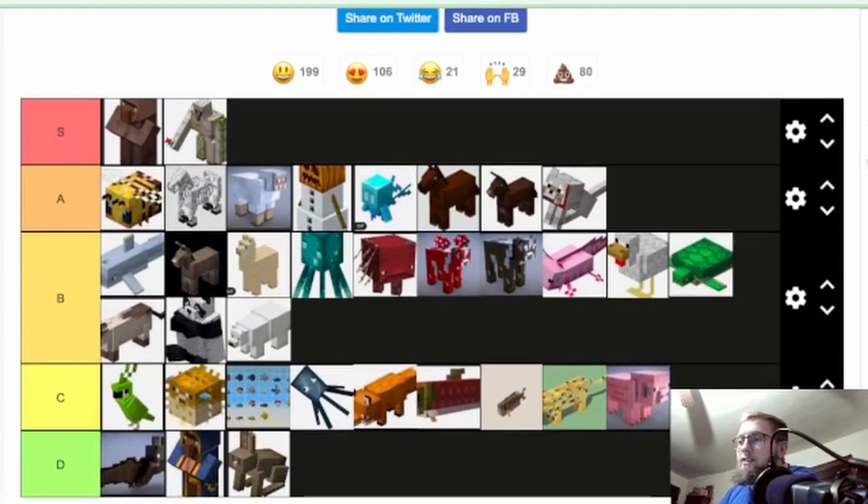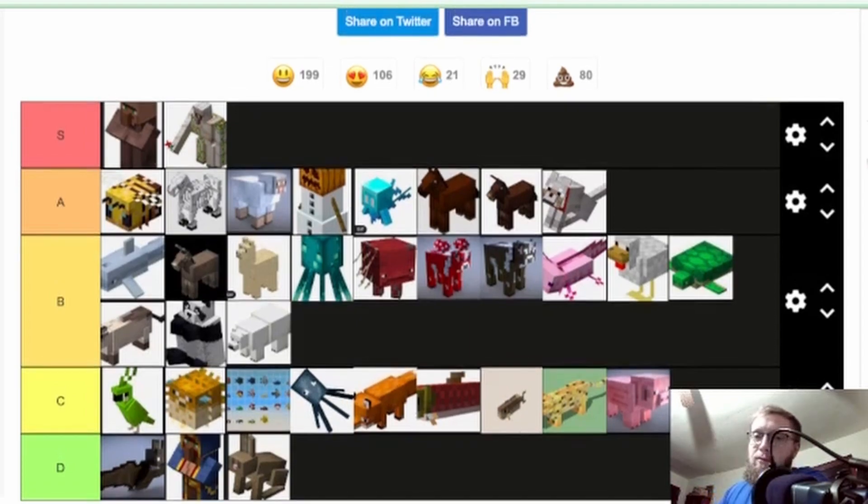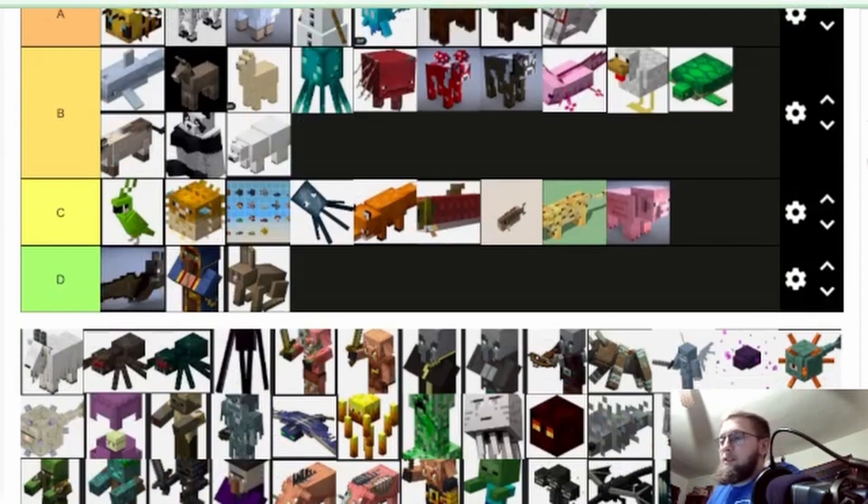Iron golem — S tier. Without iron golems, iron farms aren't possible, and iron farms are essential. Iron farms are almost required in every game eventually. That's the second step after villagers — you make an iron farm. Iron gets you what you need for redstone and general use. Hoppers are huge especially for making farms. And you get roses that you can turn into bone meal or red dye.